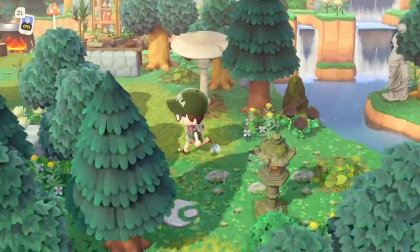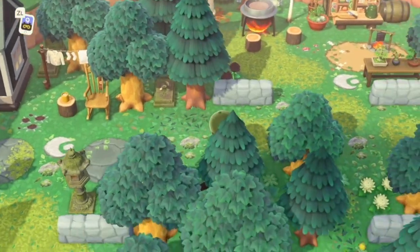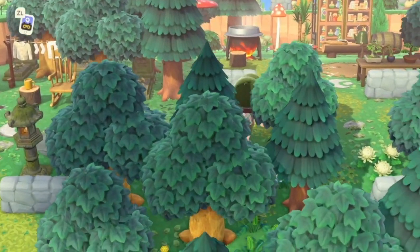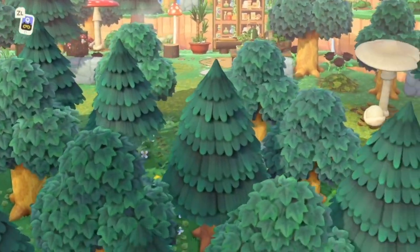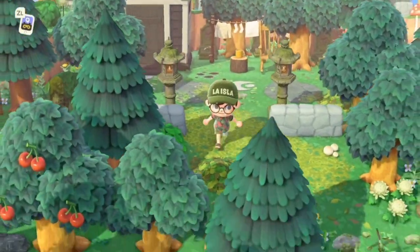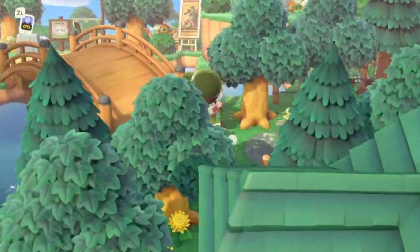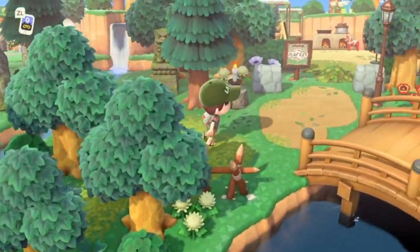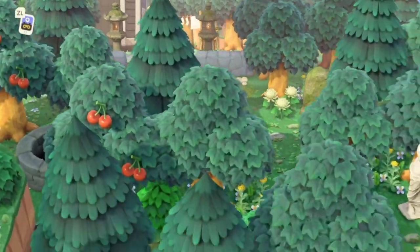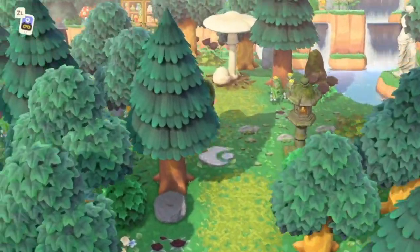I also have stunted some trees in these clusters so they're varying sizes, which makes it look more natural. I especially focus on stunting the trees at the top of the cluster so that if those front trees were taller they would obscure your view of the path and the area behind it. I like to stunt trees in general to give more variety to their size, and especially stunt trees that are otherwise going to be obscuring your view of certain places.